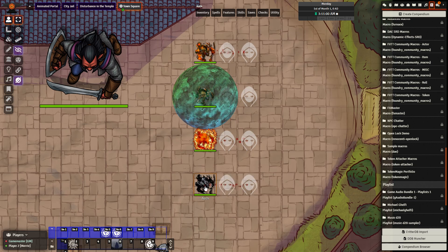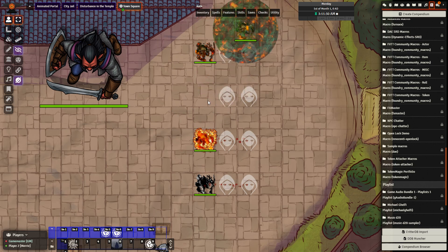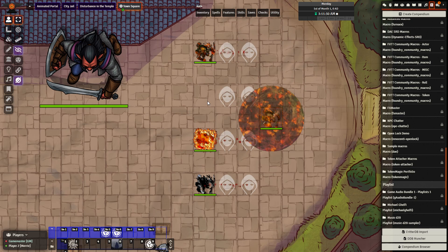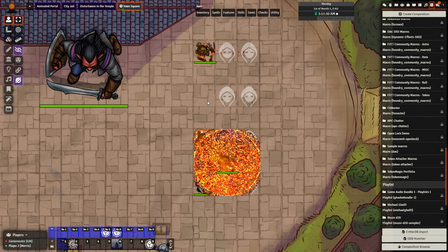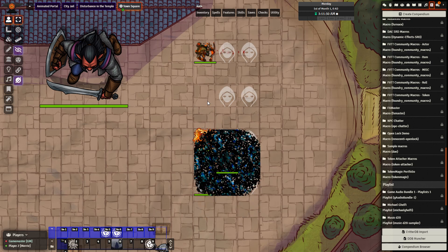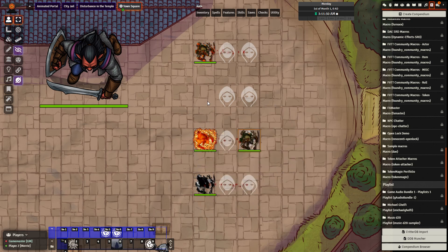Notice how if I step back on the token, the effect will be placed again. So think about that when you're placing these down if you want to use them to create effects on your players. These effects can also be combined — I have the chromatic bubble, I can place the fire effect on it, and things can get pretty insane pretty quickly if you layer on effects. But as soon as you clear, all of them will go away.